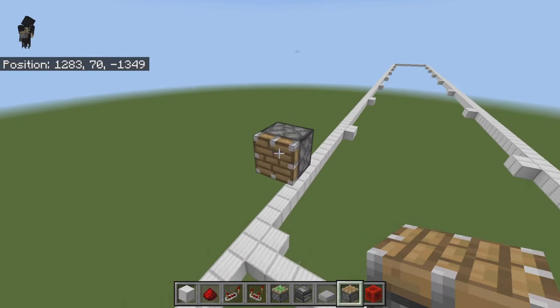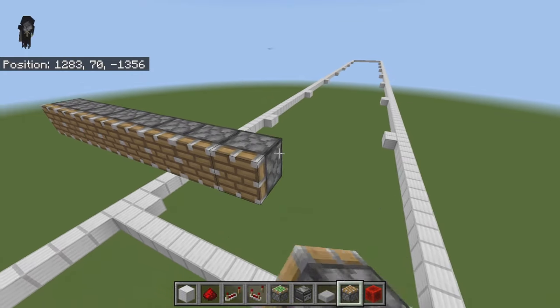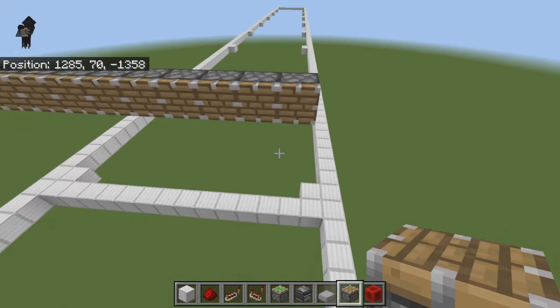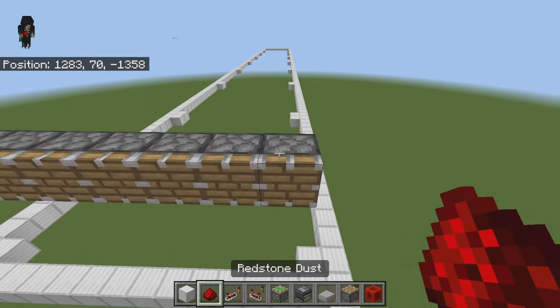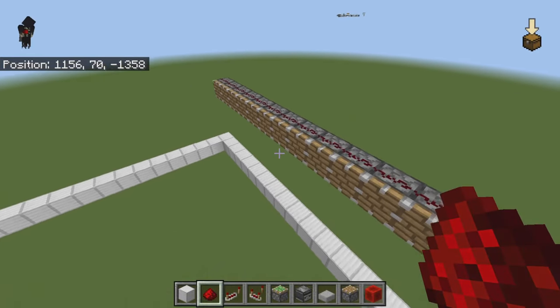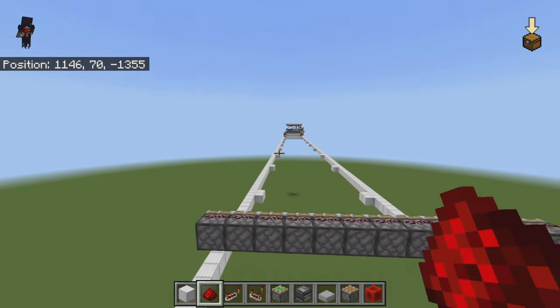Extend that over 12 blocks, which should leave you a two-block gap on this side. Then take some redstone dust and place it on top of all of those. If you're building the full version your pistons would be way back there.